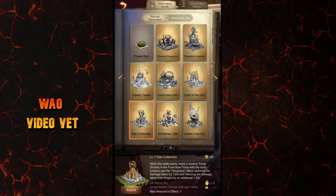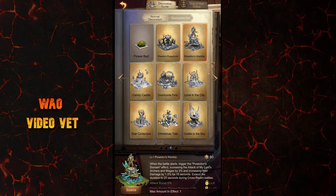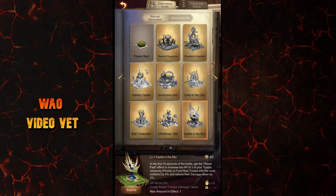The third one is the Star Collection Decoration, which brings the Tenacious skill. With this one, your front row troops with the most soldiers will get 1.5% damage reduction, along with an additional damage reduction of 1.5% from angels. Also worth mentioning are orange decorations like Poseidon's Warship, Castle in the Sky, and Love in the City — they also have very good skills.